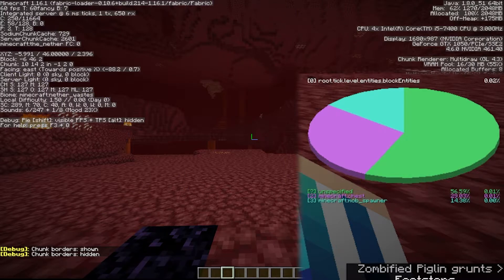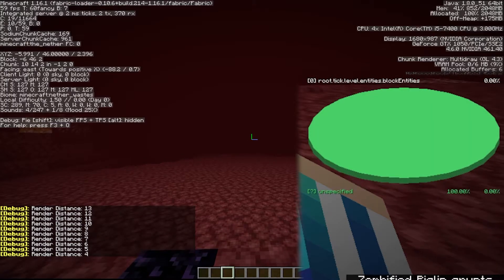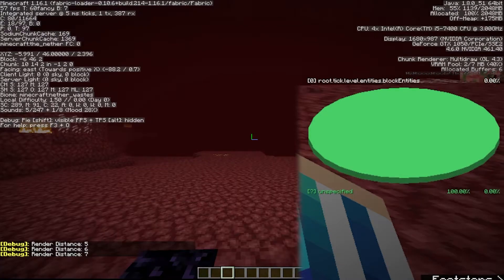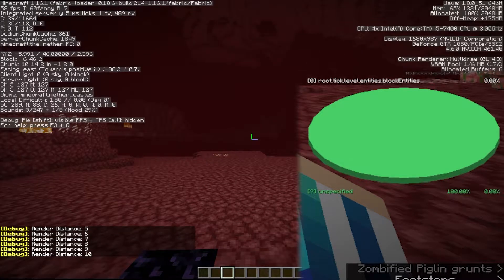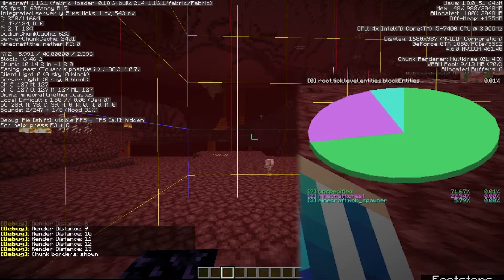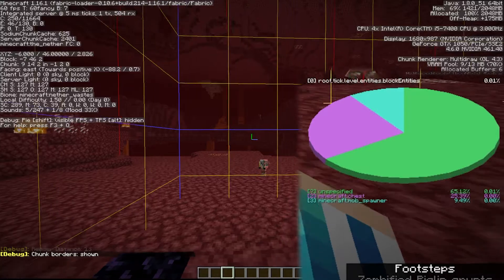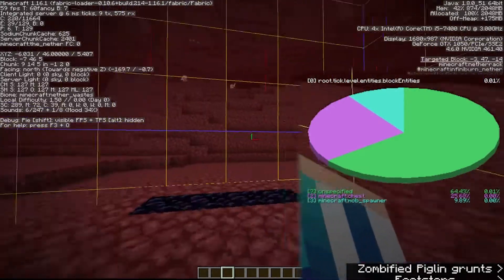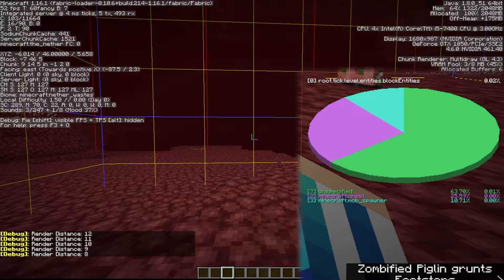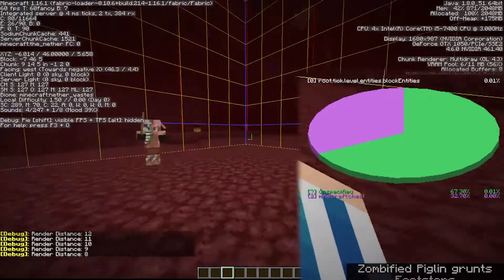What you need to do is lower your render distance — I would say to 4 — close the pie chart and open it up again. You won't see the spawner now. Then slowly increase your render distance with F3+F until you see the spawner appear. For me it started appearing at 13 chunks away. Now I need to find which direction it is, because I don't know where 13 chunks leads. So hold Shift+F3, lower your chunks by about 4, close and reopen the chart.